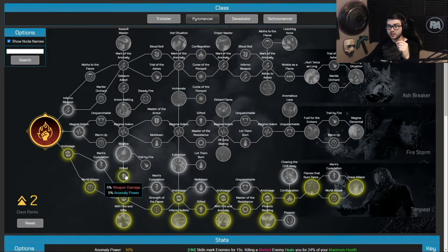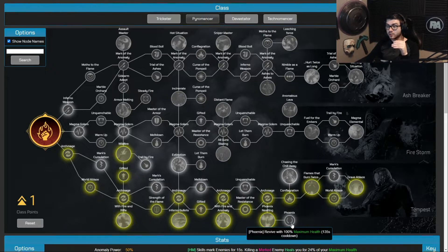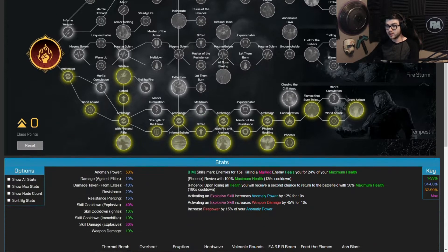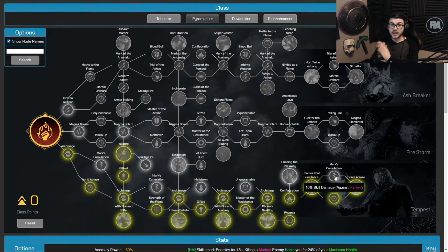With three points left I'm taking Gifted again for more weapon damage and Anomaly Power, then Wildfire to give all skills more cooldown — specifically the Explosive skill gets another 10%, bringing the Thermal Bomb to a 7.2 second cooldown from the skill tree alone. The final point goes into Phoenix to buff it so we come back with 100% maximum health instead of 50%. Looking at the final stats: 50% Anomaly Power, 10% damage against Elites, minus 10% from Elites, 20% resistance, 15% resistance piercing, 40% explosive skill cooldown reduction, 10% skill cooldown for ignite and immobilize, 10% weapon damage, and 30% more explosive skill damage — all just from the skill tree.